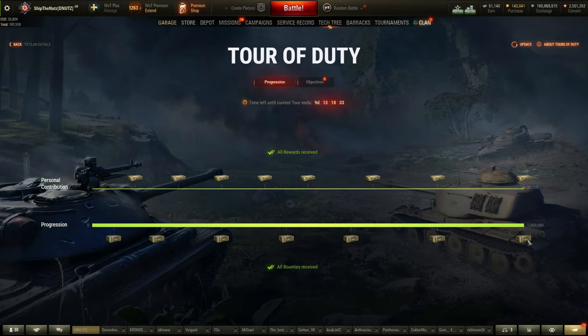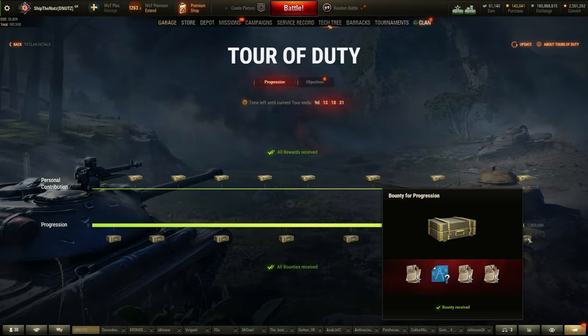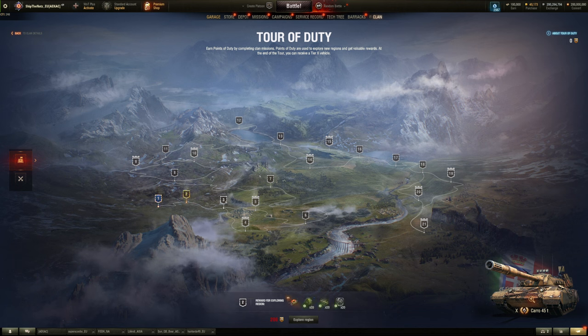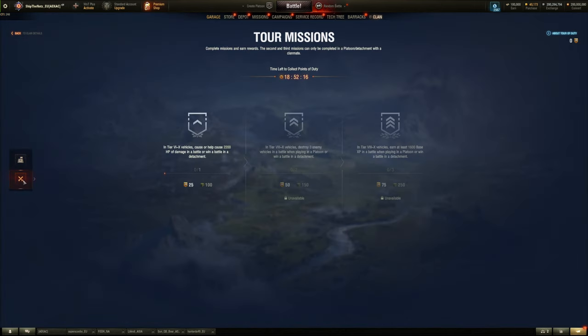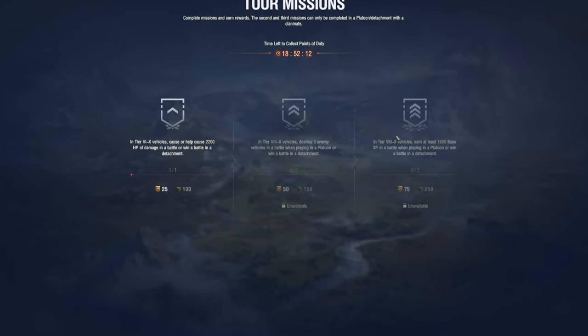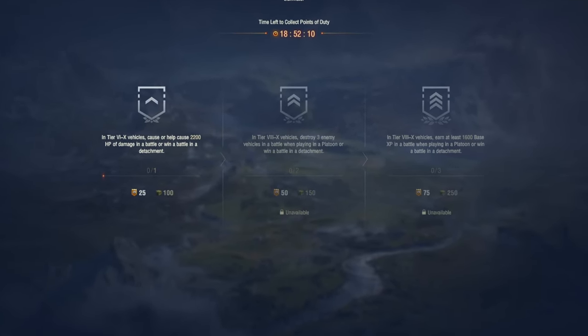The Tour of Duty rework is a big hit for casual clans who mainly aim at farming clan reserves. You'll be earning fewer resources per month per member, meaning fewer reserves overall for the clan, in exchange for a new clan campaign and missions that give various rewards along the way, with the Char Mle. Fortify as the main prize at the end. Some daily missions requiring platoons with clanmates have already been reworked.